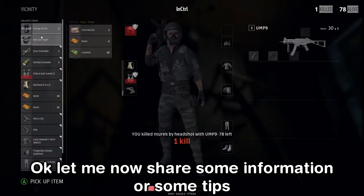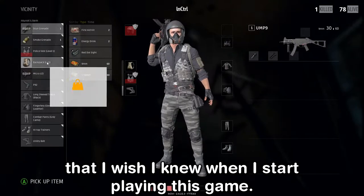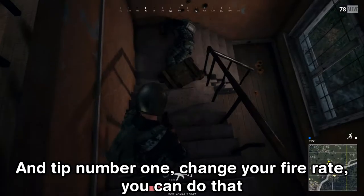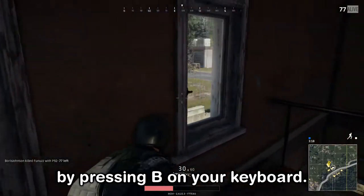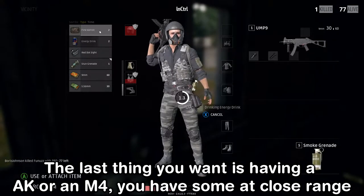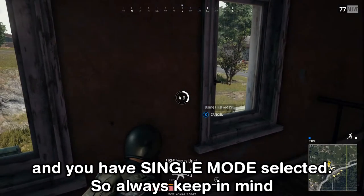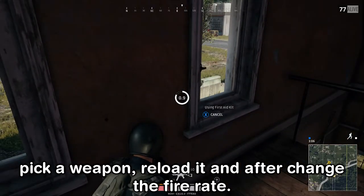Let me share some tips I wish I knew when I started. Tip number one: change your fire rate by pressing B on your keyboard. The last thing you want is having an AK or M4 at close range with single-fire mode selected. Always remember to pick up a weapon, reload it, and then change the fire rate.